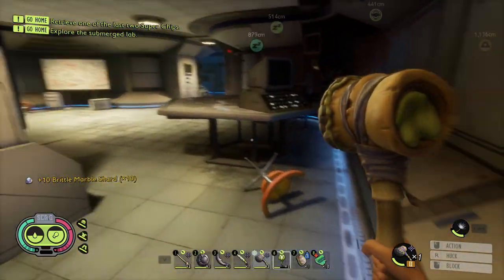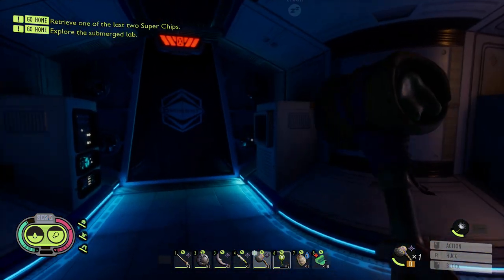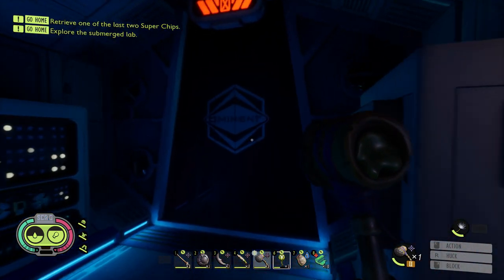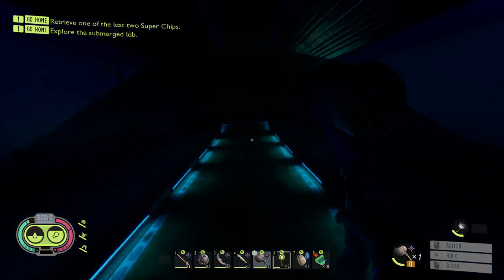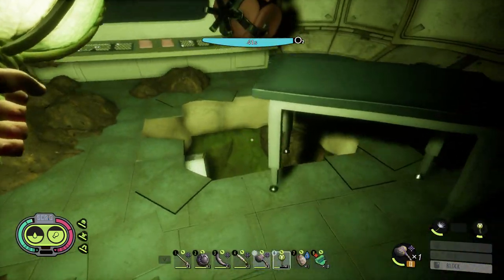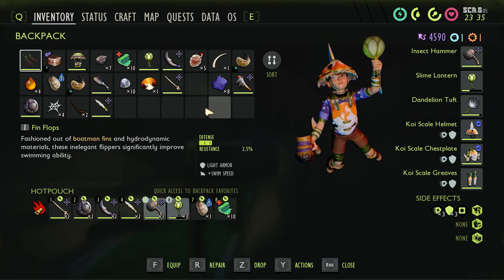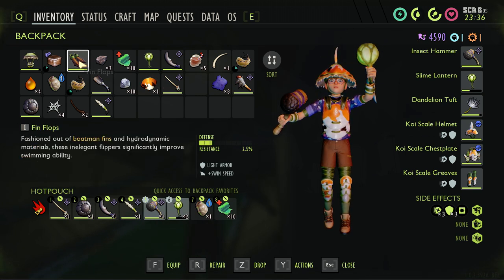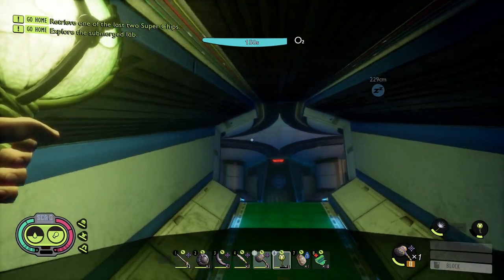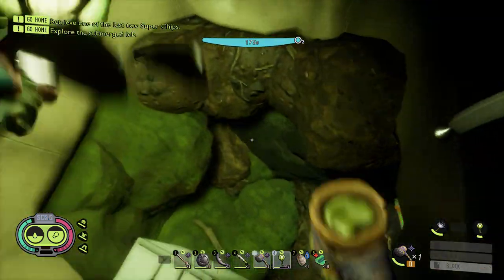Okay, marble shards. Well, there's the main switch - that should open up the other doors, we just have to get to it. I assume there will be more spiders in here. I will keep my helmet, but I will leave the leg armor on instead of the fin flops. We don't really need to swim that fast when we have this much air through a small area - I'd rather have the protection.